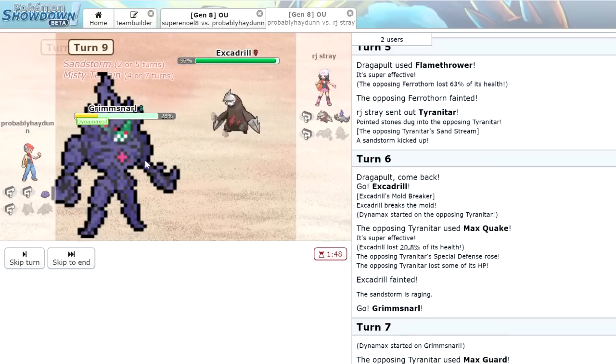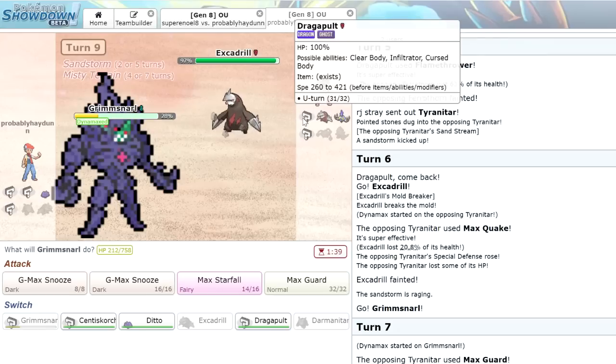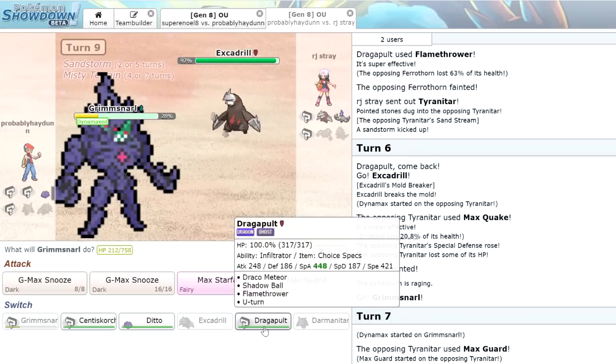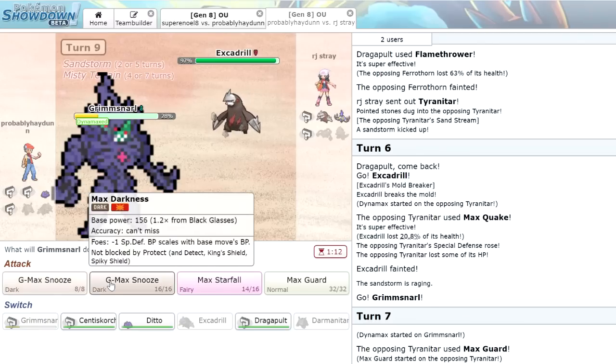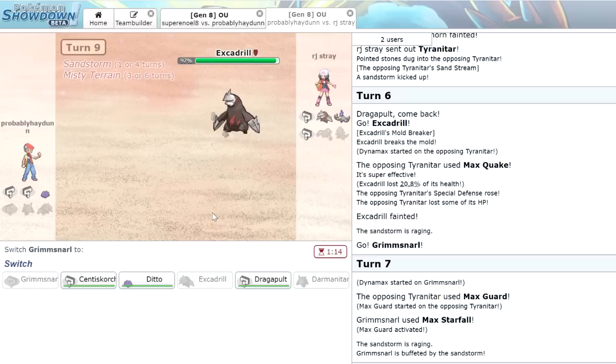Two down — now he's going to bring in Excadrill which will be able to outspeed us. I don't think Grimmsnarl is all that useful at this point. He still has his Dragapult at full and is probably going to Rapid Spin. I could bring in my Dragapult but if he doesn't Rapid Spin, we're in a bad position. I think it's probably worth saving Dragapult. We stay in and go for G-Max Snooze. He does Earthquake — that's fine. Sucker Punch actually would have been a good play, but all right.